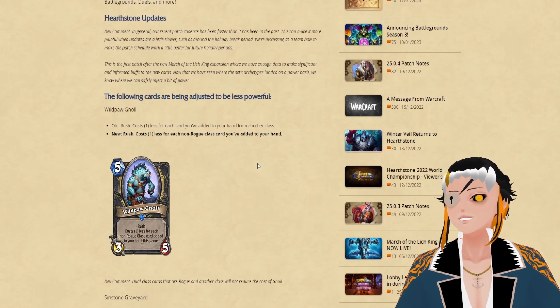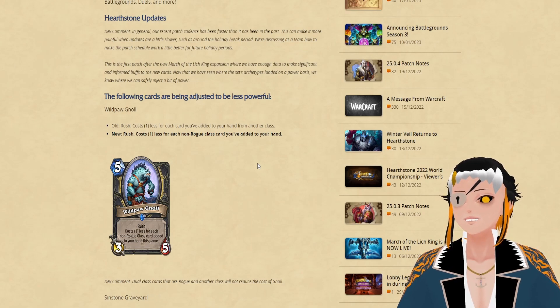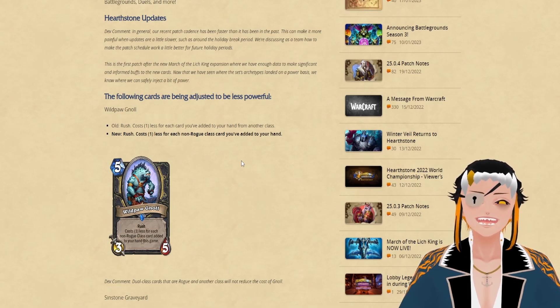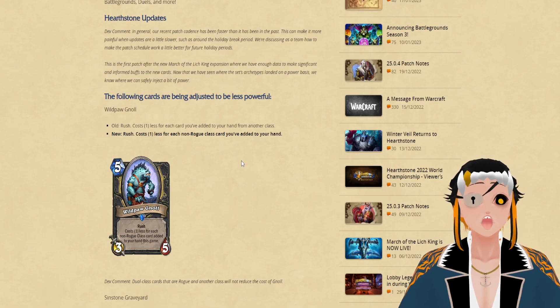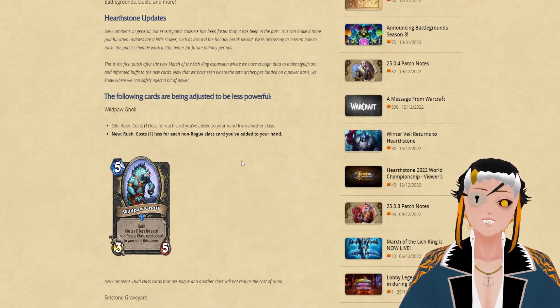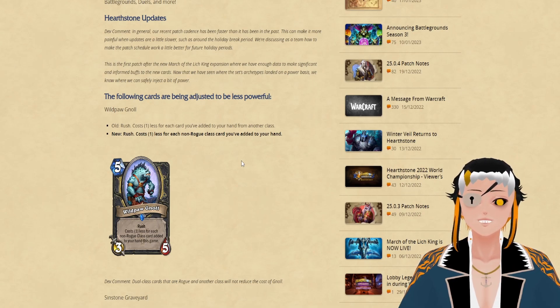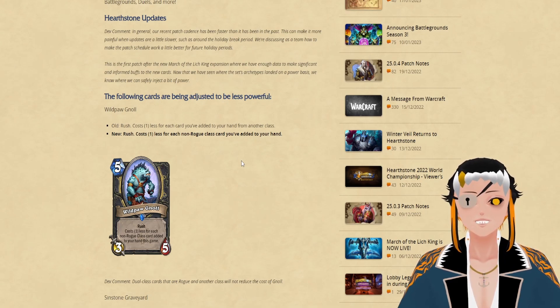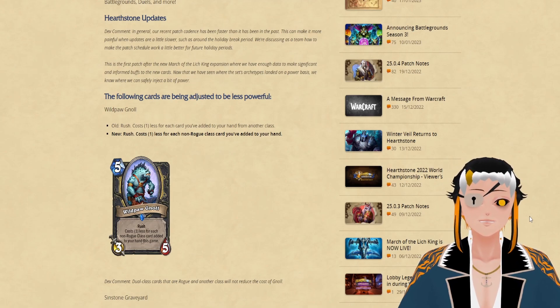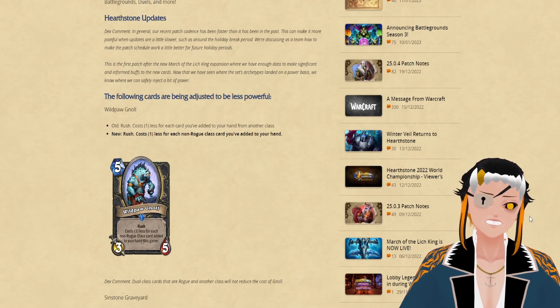The first nerf is to Wildpaw Gnoll, which is now going to have the ability cost one less for each non-rogue class card you've added to your hand. This no longer allows you to combo it out with Maestra, which is absolutely crazy. I'm shocked they're not giving refunds for Maestra herself, but I do think this card will probably see a little bit of play still in a pure thief rogue package. You just aren't going to see every single rogue deck include the Maestra package any longer, because you can no longer get this out really consistently really early on. This should fix some of the frustration people are having against rogue's huge amount of mana cheat.